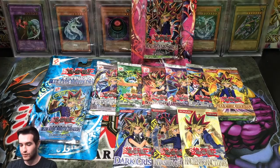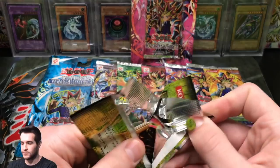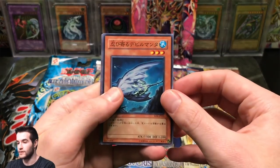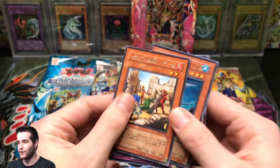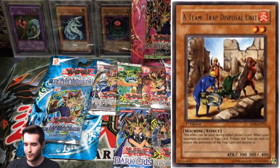He sent us some cool stuff: a Japanese Rise of Destiny, a Raging Battle, and some Pokemon stickers. We're going to start off with Japanese — these are actually a little bit weird to open. This is going to be a longer video because we have 11 packs plus a few bonus packs. There's that Nightmare Penguin, and we got a rare — Fossil Excavation or something like that, Fossil Dig.